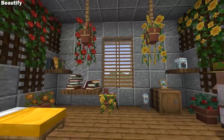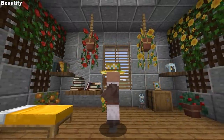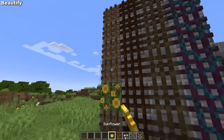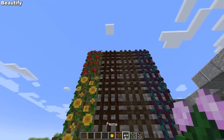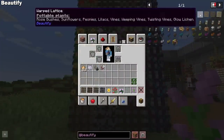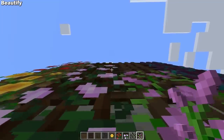Beautify is a vanilla plus decor mod that adds high quality and multifunctional new items to Minecraft. Starting with the lattice, they've added this in every single wood type and then you can add flowers to decorate it even further. They've also added tooltips that you can use to see what flower types will work. And not only do the lattices look fantastic, you can also climb them like a ladder.